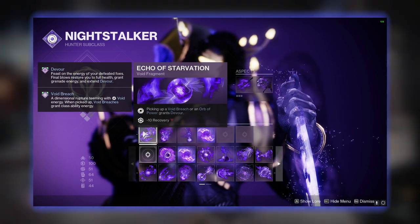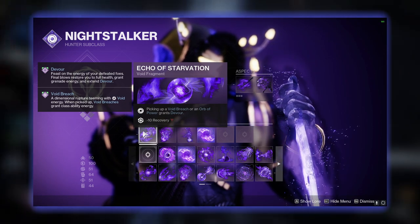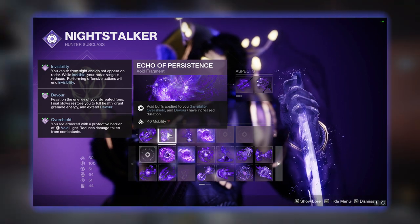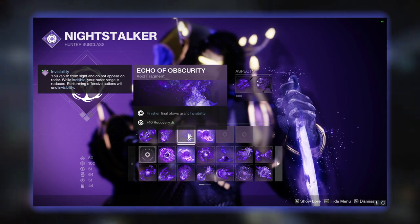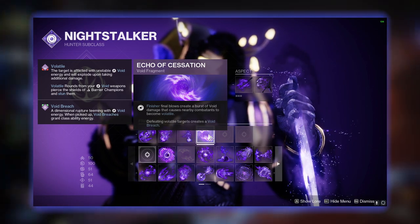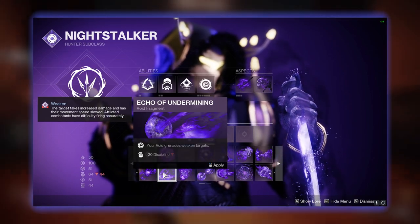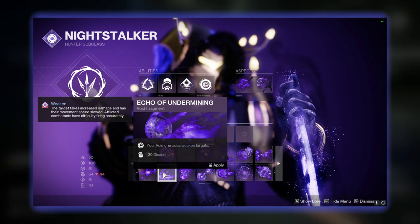For our fragments we are starting off with Echo of Starvation, which gives you the Devour buff whenever you pick up an Orb of Power or Void Breach. Echo of Persistence increases the duration of Devour, Overshield, and Invisibility — we use all three so this is very good. Next up we have Echo of Obscurity, which makes you invisible whenever you finish an enemy. Finally, the last fragment is flexible but you mainly have two choices: either Echo of Cessation if you want to create Void Breaches and make everyone volatile after you finish an enemy, or Echo of Undermining if you want your grenade to also weaken targets, giving you another extra way of going invisible.